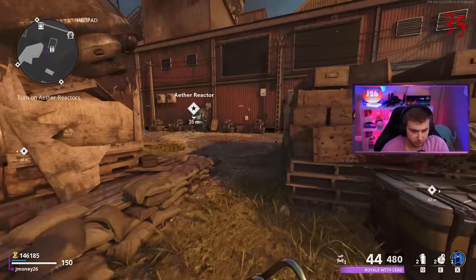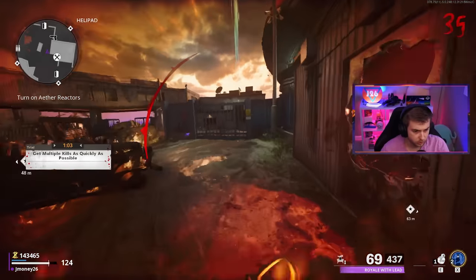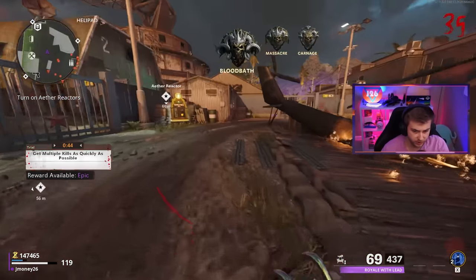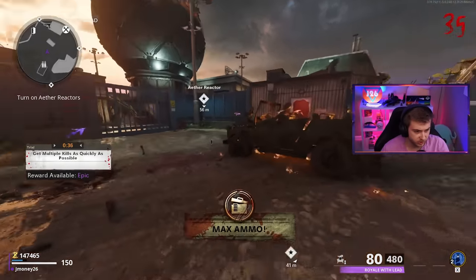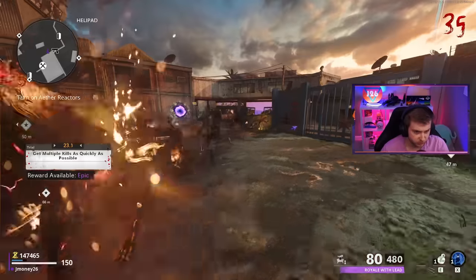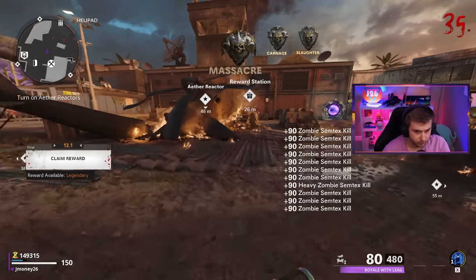If we can somehow make it up to 40 I'll be happy. This should give us a good little lift towards our trial - quick nade, I got a good amount of kills. Let's try another nade - a lot of zombies grouped up. Got it to epic. We're so close to legendary - going to use my Aether Shroud to buy some nades. Hopefully I have enough time to retrain these zombies to get as many kills with this one nade as possible.